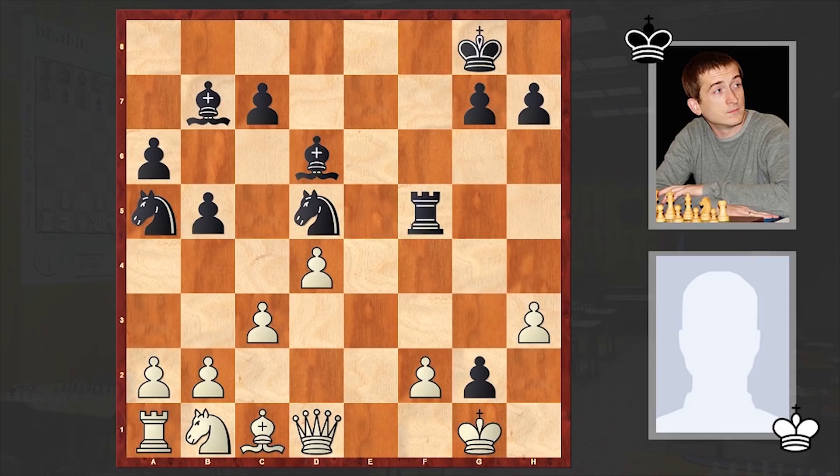White has a monster pawn on g2 to deal with, a vulnerable king, and undeveloped queenside pieces. Developing these pieces can definitely take some time, and meanwhile black can intensify the pressure. All these factors of course give black the advantage.